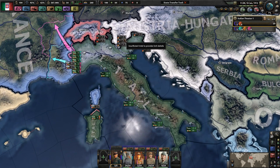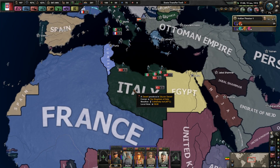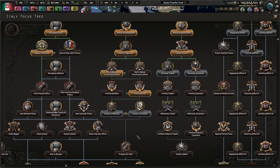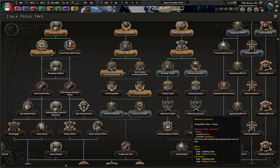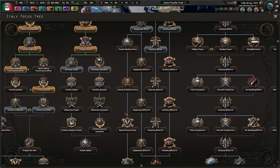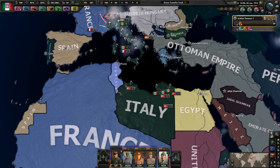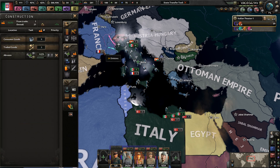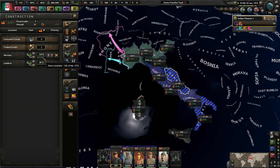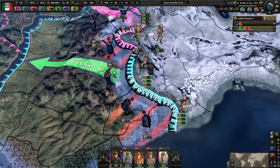Hello everybody, welcome back to Let's Play Hearts of Iron 4: The Great War as Italy. We've taken Libya from the Ottomans and fortified Sicily. Having four civilian and four military factories is pretty nice. I'm going to invest in civilian factories so we can build up military factories a little faster, because that's really what I'm spending most of my civilian factories on - building up our military as much as possible.